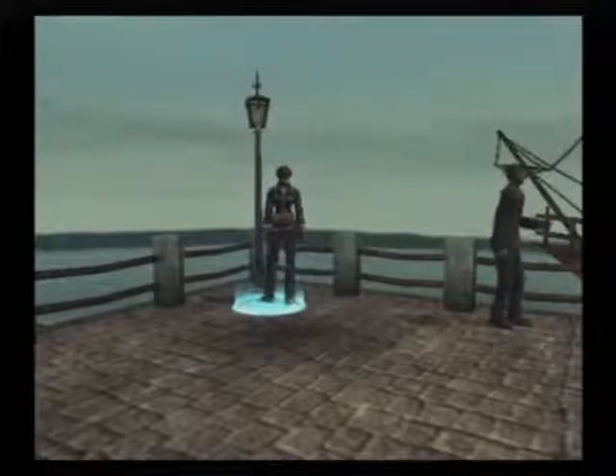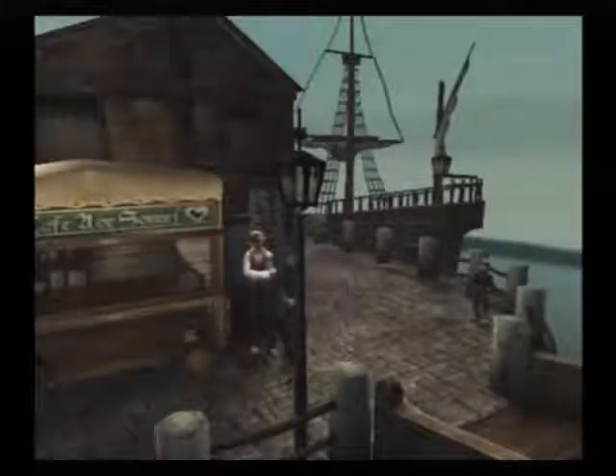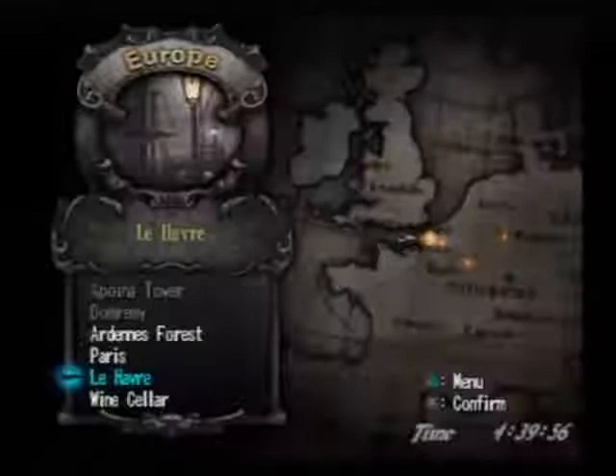Welcome back to Let's Play Shadow Hearts 2. Before we get on the boat, there's one thing that we need to do before we do anything else, and it's not to buy stuff. We'll be able to do that in the next town anyway. We actually want to go back to the wine cellar.